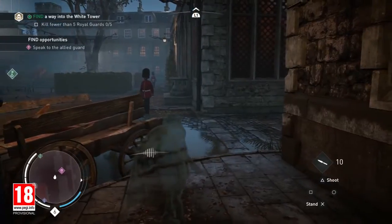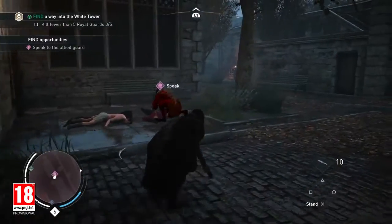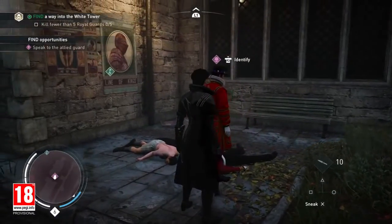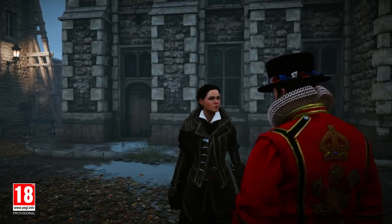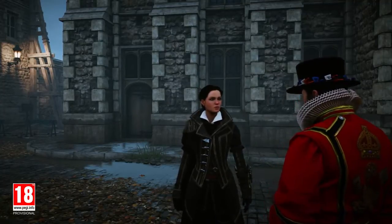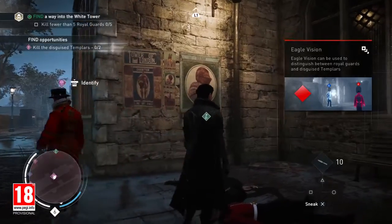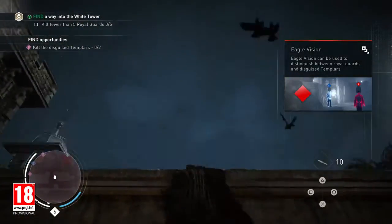We need to reach him and talk with him. He tells us that Thorn's Templars are everywhere, disguised as guards. He thinks he could pass as one of them long enough to sneak us inside, except the guards out here already know his face, so we need to deal with them first and meet him by the White Tower when we're ready. He has tipped us on the presence of Templars disguised as guards in the Tower of London — we need to take them out, allowing us to get closer to our target.